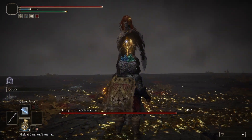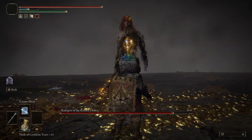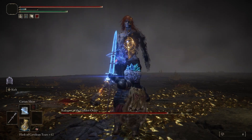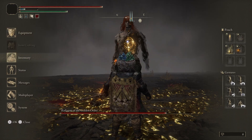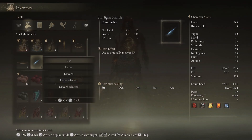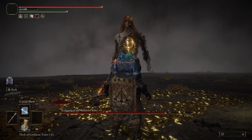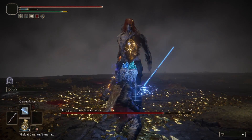You're going to use FP, which means you'd normally use a health potion too. But you can do this using just one Cerulean Tears flask — use a regenerative FP item. Use Starlight Shards: you'll notice they gradually recover FP. Break one and your FP starts recovering, so you essentially have unlimited FP for this duration.